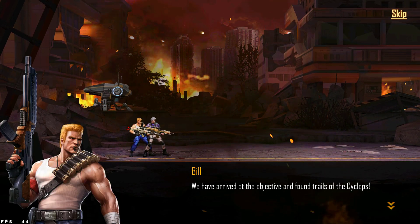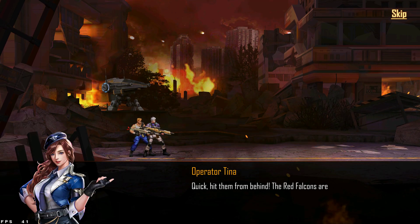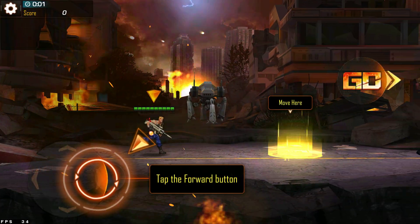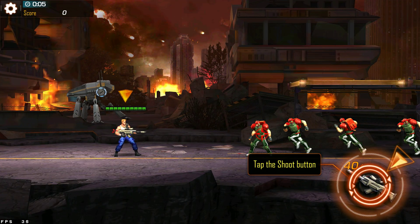We're grabbing the objective bound for Cyclops. Quick, head down from behind. The red volumes are coming, so be careful. Tap the forward button. Tap the shoot button.